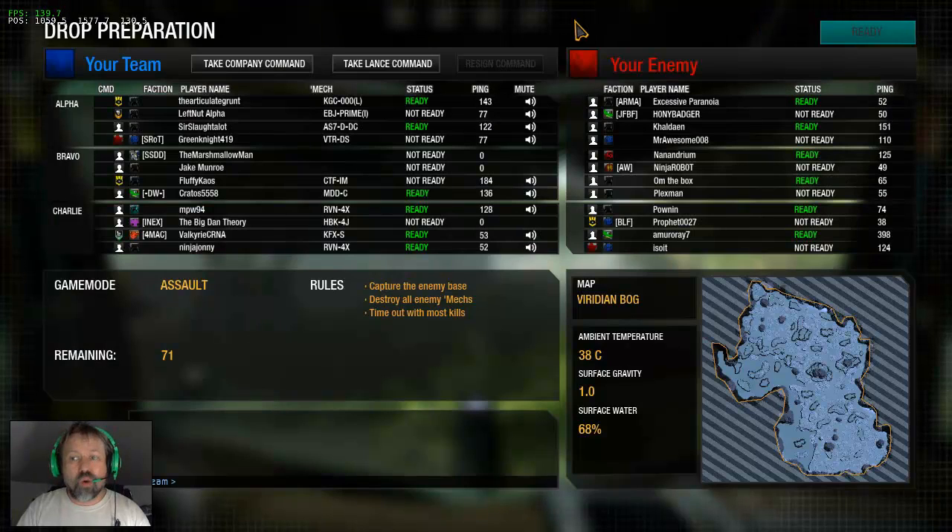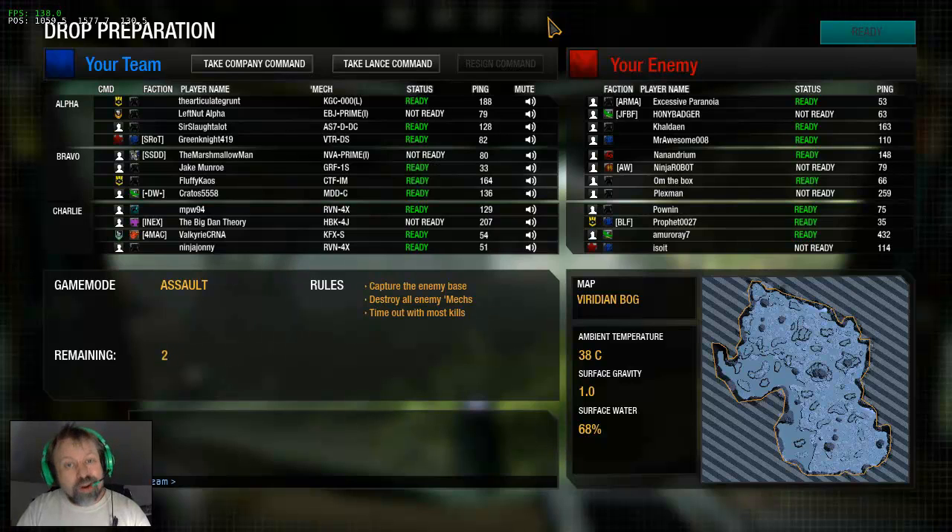A lot of people were suggesting that I go into my actual computer and turn off the enhanced pointer precision, which I didn't even know was a thing, to apparently help with my aiming. So I went and did that, but I haven't had a chance to test it out yet. We're in the Cane Crab, dropping in — we got Viridian Bog, but that's okay — and we're going to see if it makes a difference.